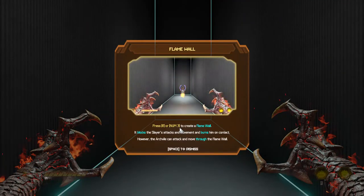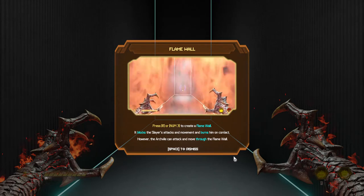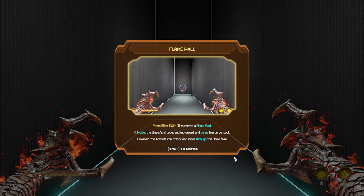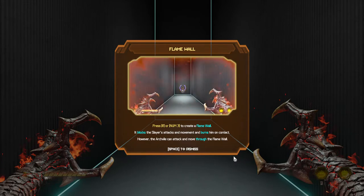Press R or numpad 3 to create a flame wall. It blocks the slayer's attacks and movement and burns him on contact. However, the arch vile can attack and move through the flame wall.